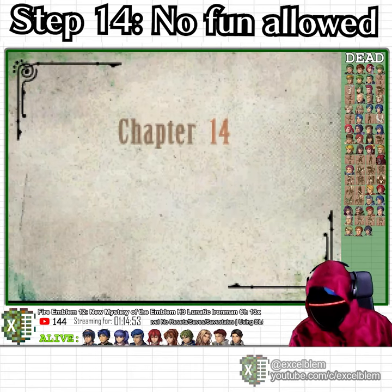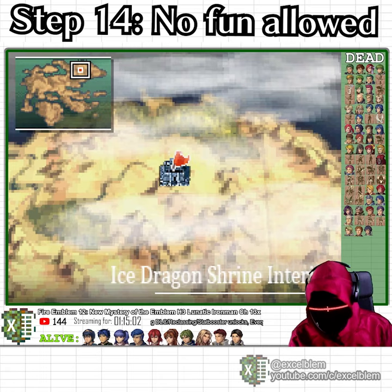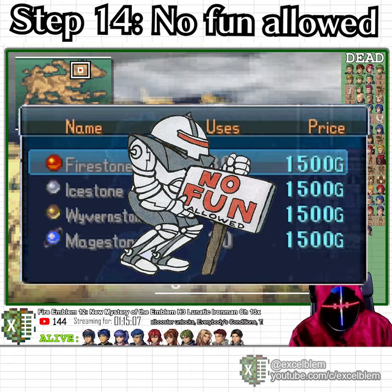Chapter 14 of this lunatic Iron Man is a chapter where you will normally get the warp staff, but in lunatic difficulty you instead get a fortified staff. This sadly also locks you out of the secret shop in this chapter, and you cannot get the alternative Dragonstones or Tiki or Nagi.